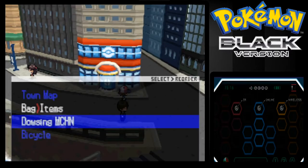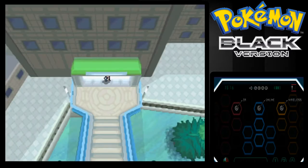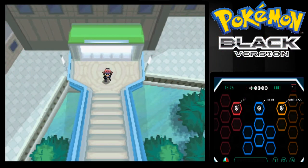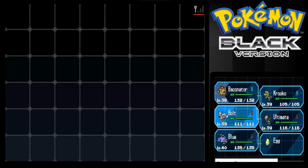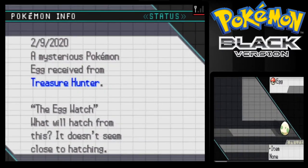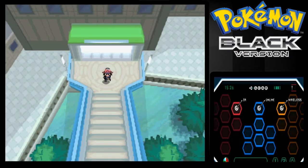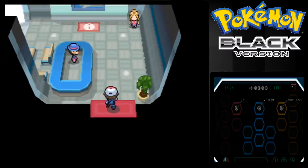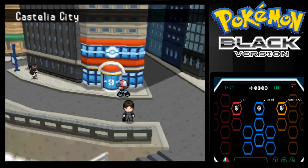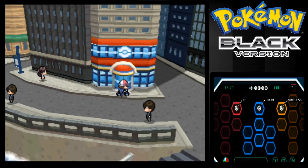I'm going to hop on my bicycle and we're going to hatch this egg. I'll meet you guys back here when the egg's hatched, or just about to be hatched. I just spent like 7 to 8 minutes going up and down the Cycling Road. I thought it would have hatched by now but it's still saying the egg doesn't seem close to hatching. It hatches into Larvesta, which I think is a Bug and Fire type. I'm not going to waste any more time with this - I'll put the egg back in the PC.